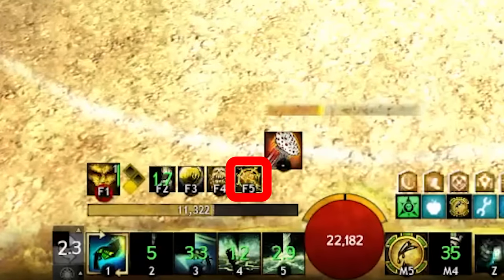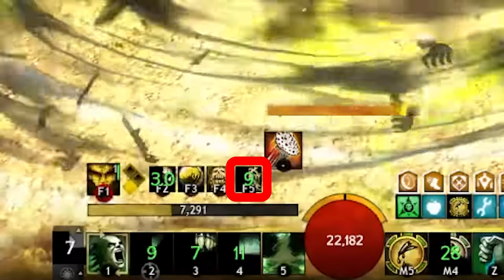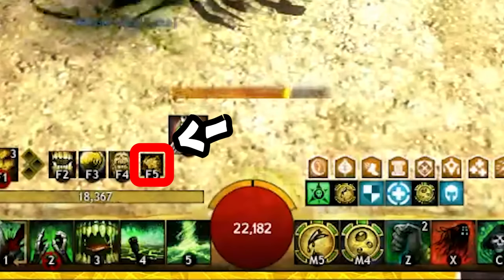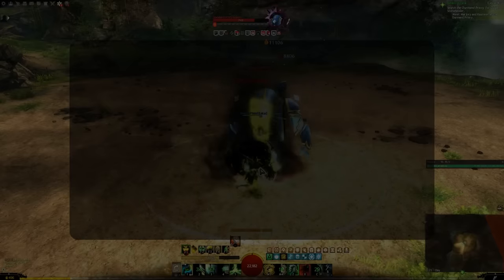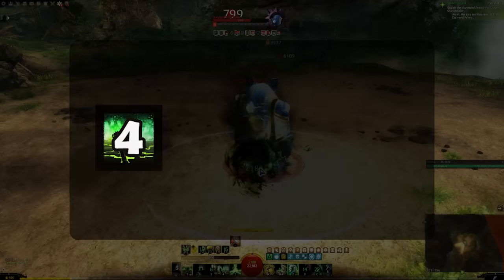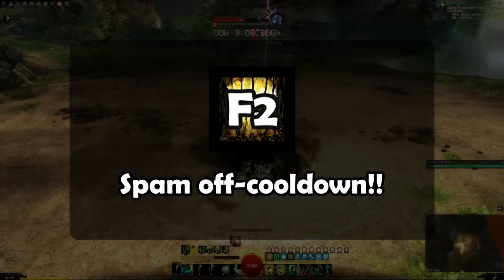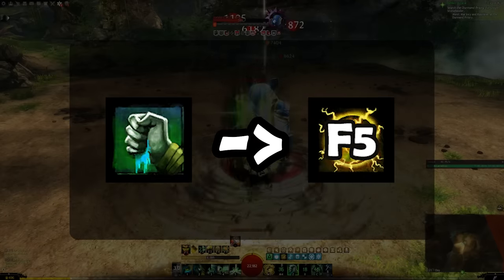You also want to use your F5 skill. With one of our traits, Plague Sending, F5 will transfer conditions from us to our enemy. The trick is to do this little combo: you press Bloodless Power to boost conditions on yourself, and whenever it's almost done casting, you quickly hit F5 to make sure that those conditions go to your enemy.